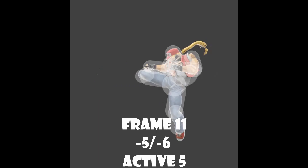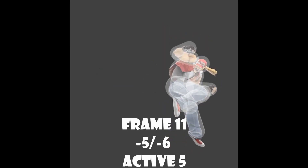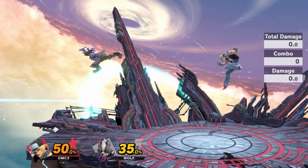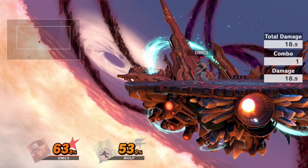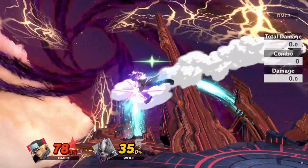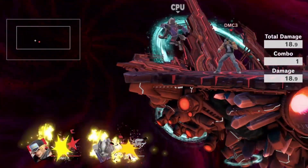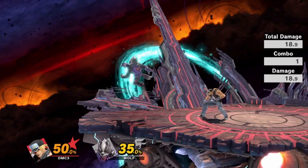Finally, we round off aerial normals with back air. It's a fantastic anti-air, mainly due to its frame data and hitbox. If you have a keen eye, you may realize it looks similar to Wolf's back air — which you'd be correct about, since it has better frame data and starts up much faster. It's balanced due to the fact you have to turn around for it, but every time you do that it doesn't really matter since the move is extremely busted. Use it a lot.